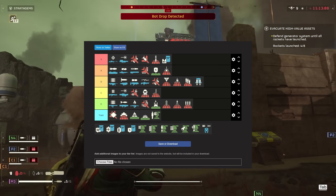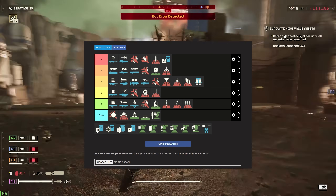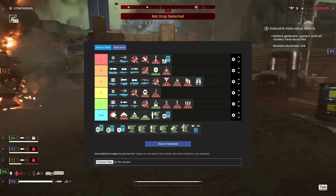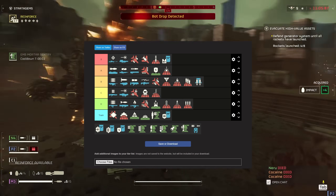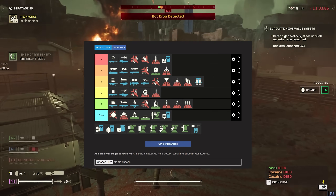The ballistic shield pack — this thing is trash. Do not bring the ballistic shield. You're just going to get hit with a rocket launcher to the face immediately. You can't even use your main gun. It's just useless.